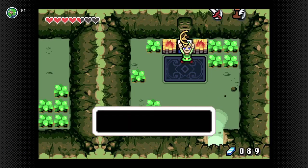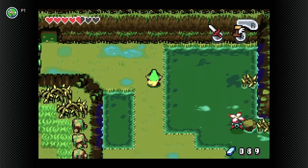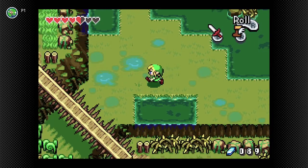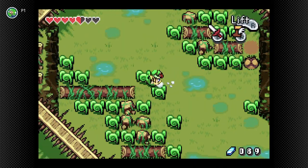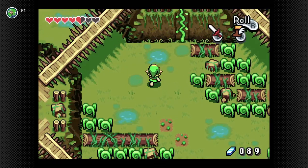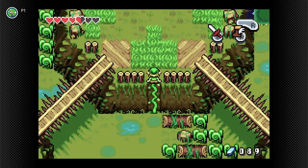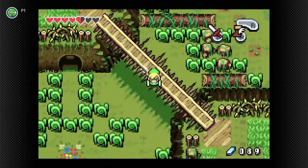We get another chest which contains another golden keystone piece — huzzah! Now we've got that out of the way. This is all we need to do up here. Now we need to head south, to the bottom of the map. Luckily we've unlocked that area, so we don't have to do the whole tedious work around like we did before.